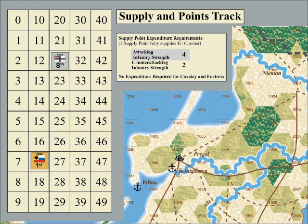Units need ammunition to attack and defend. Ammunition in the game is represented by supply points. Supply points are carried around by headquarters. The number of supply points a particular headquarters has is shown on the supply track.